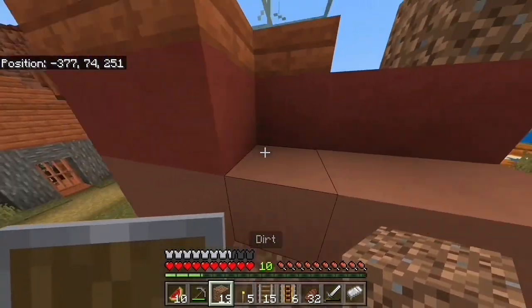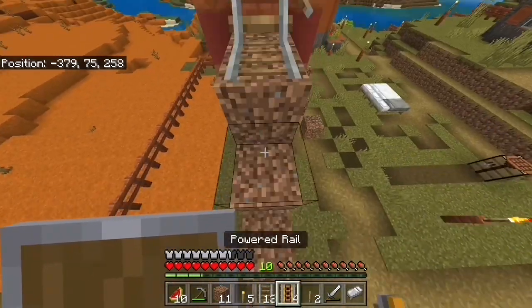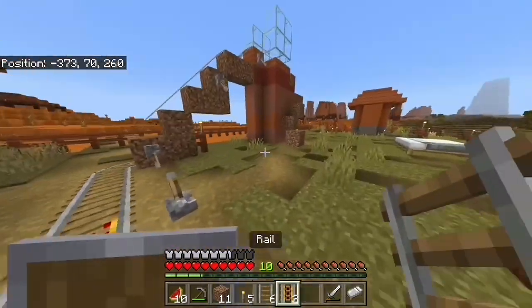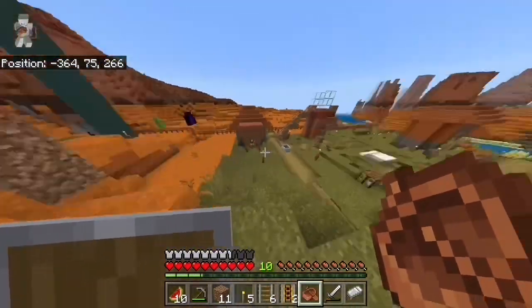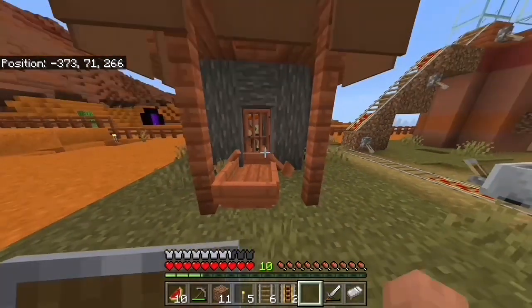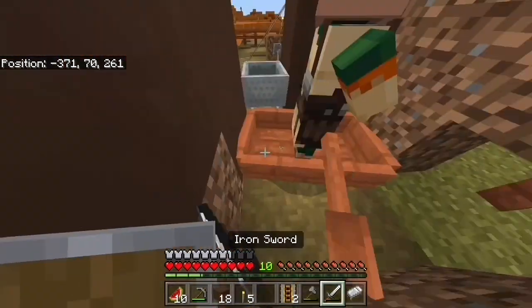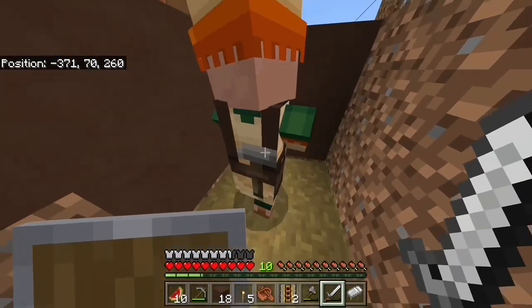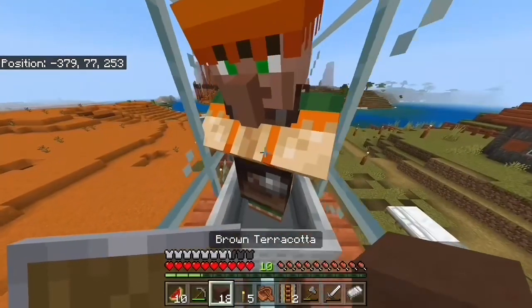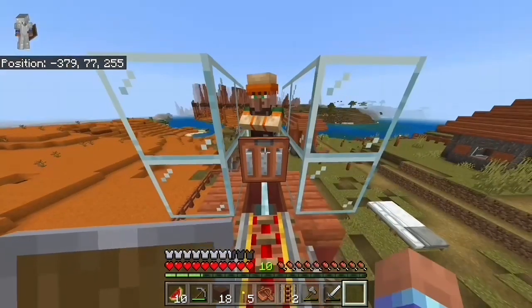Here it is — it does look a little weird. Now I just need to get a villager up into there. I crafted a mine cart, and the villager almost made it in by himself. Thank you for going in there. He's in the boat up there. Now get in there, and I'll send you up and push you all the way over.